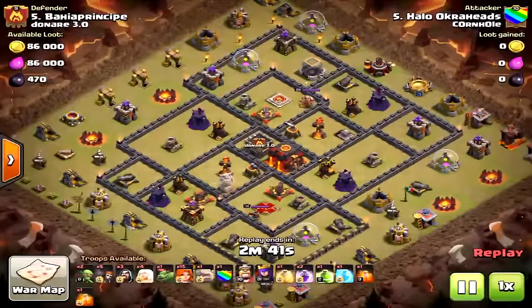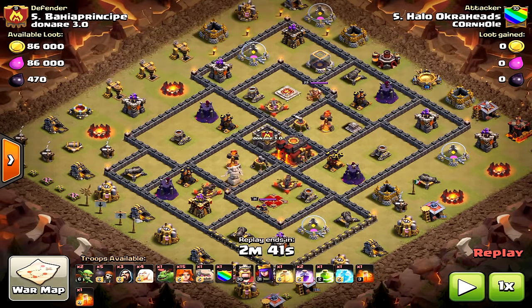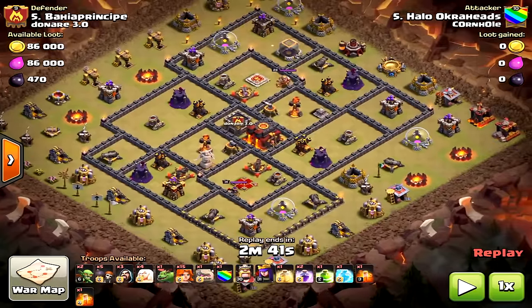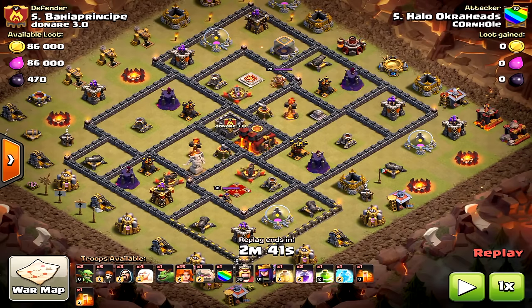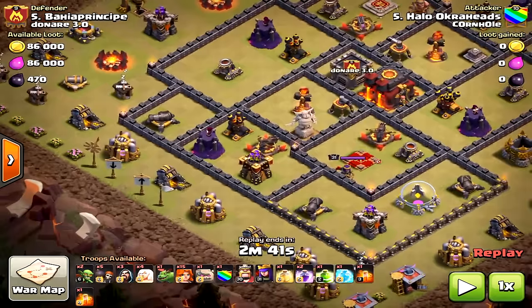Today I wanted to give you an in-depth analysis of a three-star attack and what that looks like. This is me, Town Hall 10 versus Town Hall 10, attacking for the three star. It's not max Town Hall 10, but I took a lot of strategy trying to figure out where to come in — spent probably about 30 minutes figuring out how to best take down this base. If you don't funnel correctly with Valkyries, you're not going to get the three star.